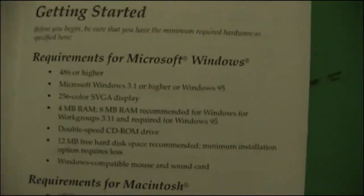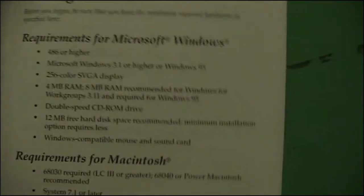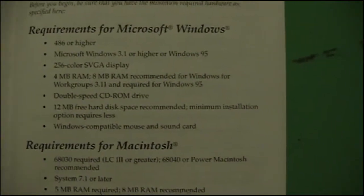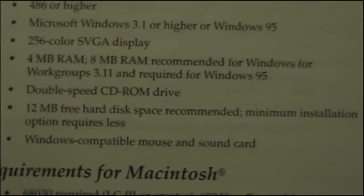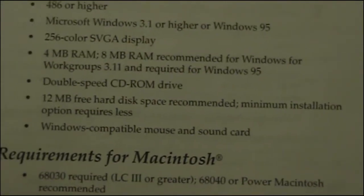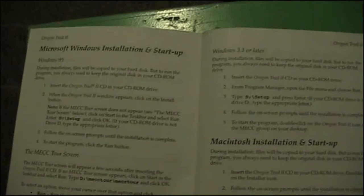Here is the instruction manual — let's put this over here. It's the user guide of the game. Requirements for Microsoft Windows: a 486 processor or higher, a 256-color SVGA display, 4 megabytes of RAM — oh my god — 8 megabytes recommended. That's some hardcore stuff right there. Installation, all that fun stuff. Buying supplies.